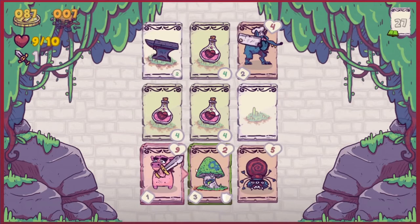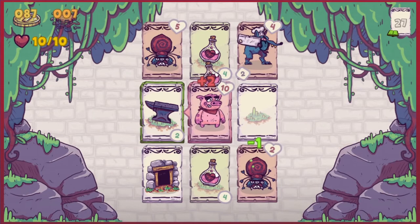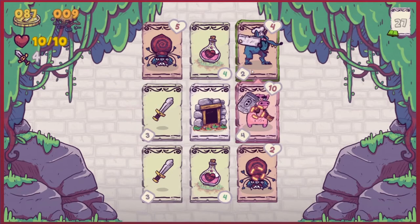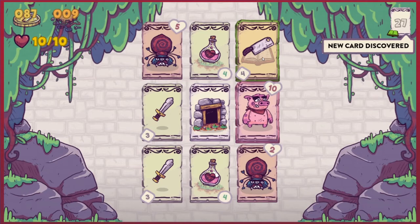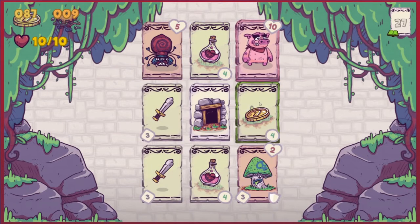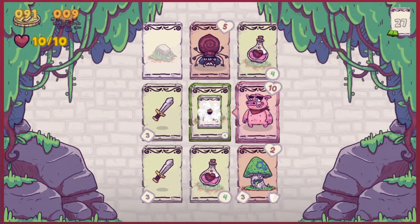Heal up, then pick up scrap. Pick up piggy Mjolnir again, get rid of you — and now we've got his cleaver. That allows us to deal damage two rows in front of us or two rows to the side. Let's use it on those two. What's in there? Money — always useful. Pick that up, get rid of that, pick up another sword, pick up the scrap whilst we're at it.